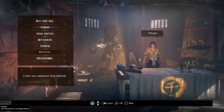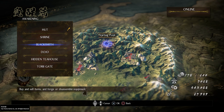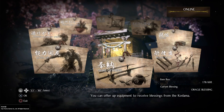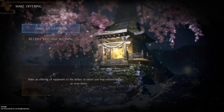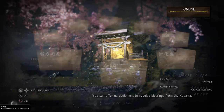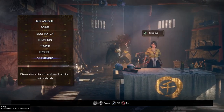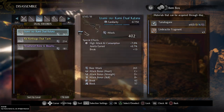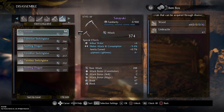The first thing I do after a haul — and in the very beginning before you get the blacksmith — is go to your shrines and make offerings. The stuff you get in the very beginning really doesn't matter all that much, and it's useful to donate your equipment for a little bit of extra XP so you can level up. But when you do get the blacksmith, the first thing I do after every single mission is disassemble everything that is purple or blue.